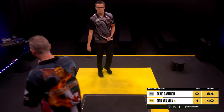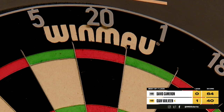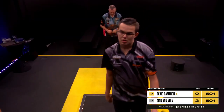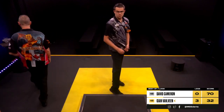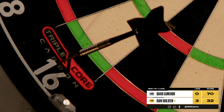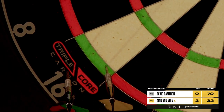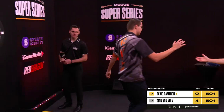Jan, you're required 40. Game shot on the second leg — Jan van Veen 2-0. Jan, you're required 32. He'll be very favourable. Double-16. Game, shots for JVV and the match — Jan van Veen, for a 4-0 victory against David Cameron.